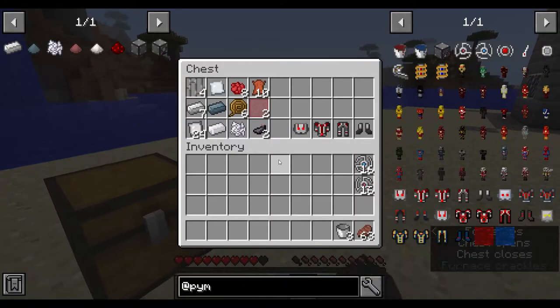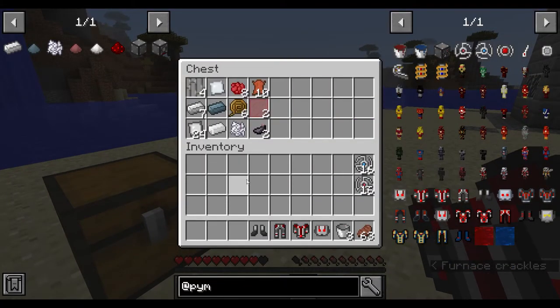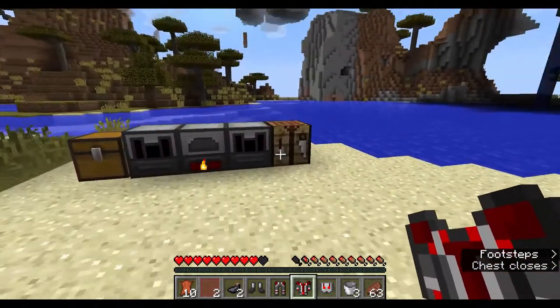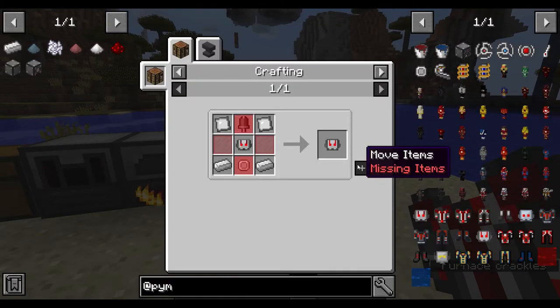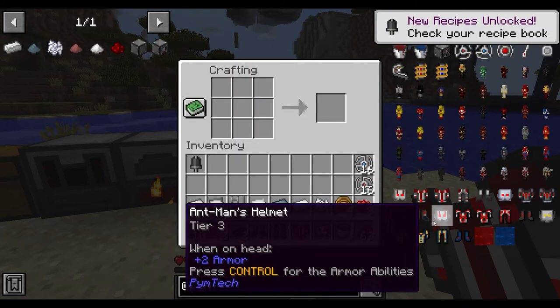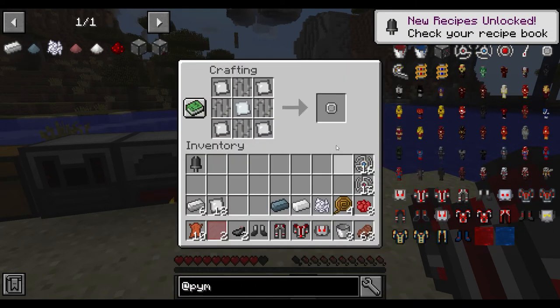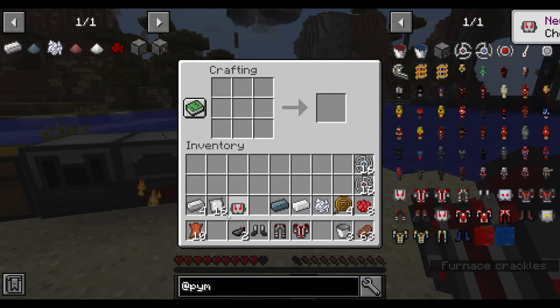Now let's go to tier three. For the tier three helmet — which looks the best — you need a servo monitor, made like this. You also need a filter, as with every helmet.